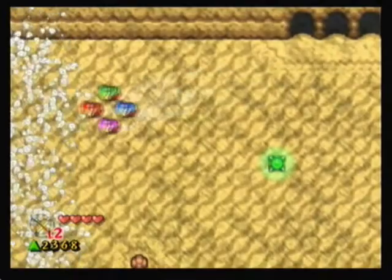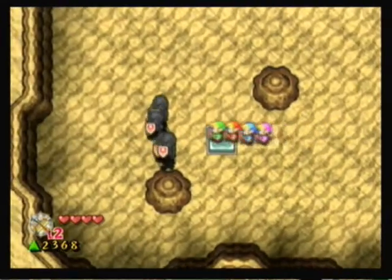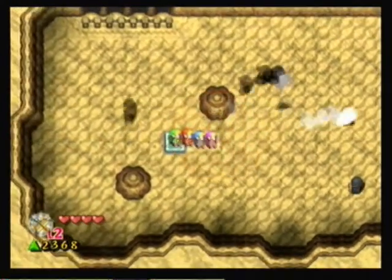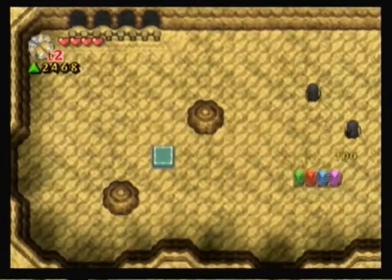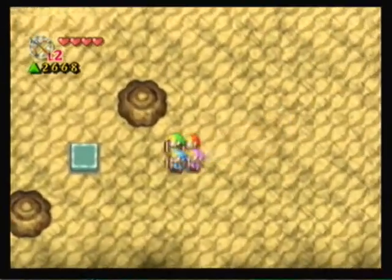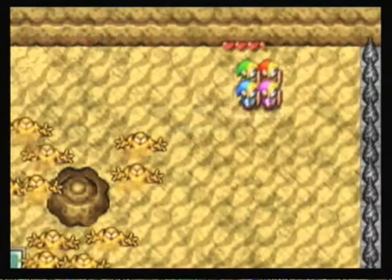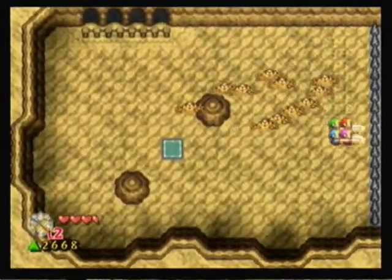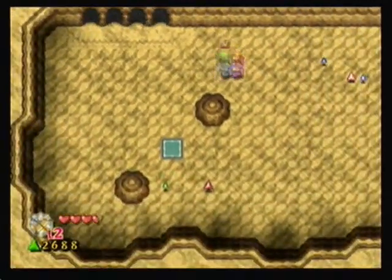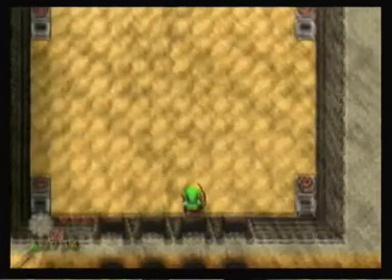There we go. And what do we have over here? A couple — several Darklings, actually. We got one Darkling. There we go — got three of them. And a little switch to push, so let's do that. Now I'll do the hurricane spin attack, assuming these guys aren't going to run into me. There we go. Nice, that was fun. It's always satisfying whenever you can mow through a bunch of enemies with a quadruple hurricane spin attack.